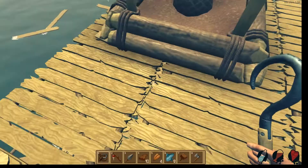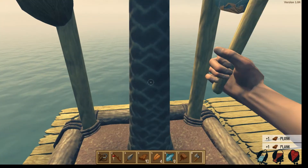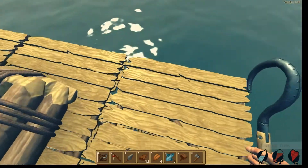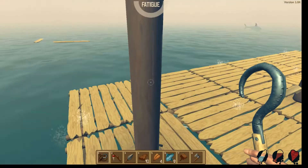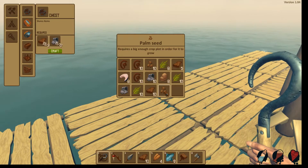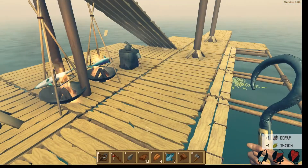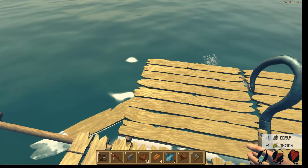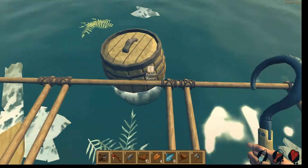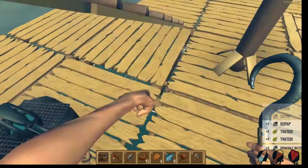Now we're going to go back up here. I want to chop some more of this down. We do get plants from that. Oh, we got a coconut! Where's my coconut gone? Have I lost my coconut? Did I pick it up? We've lost the coconut. I don't know what a coconut does, but I wanted that coconut. Right, we've got another barrel coming — I love the barrels, they're just full of goodies. More water.